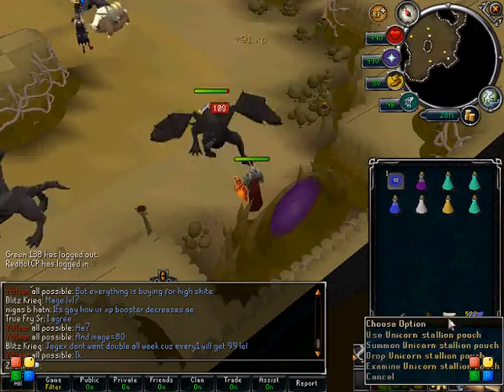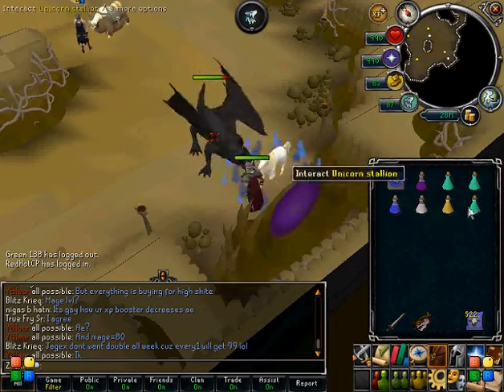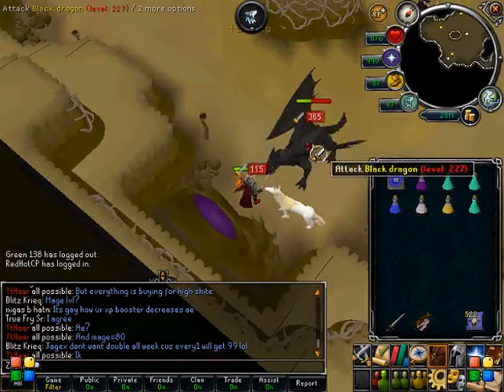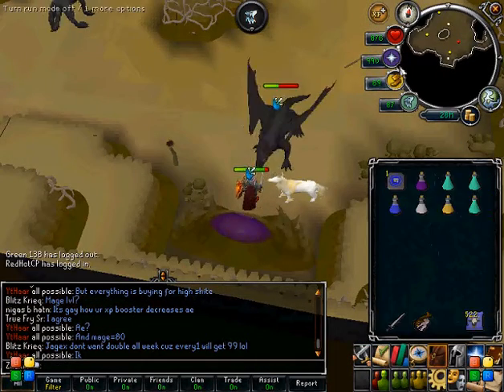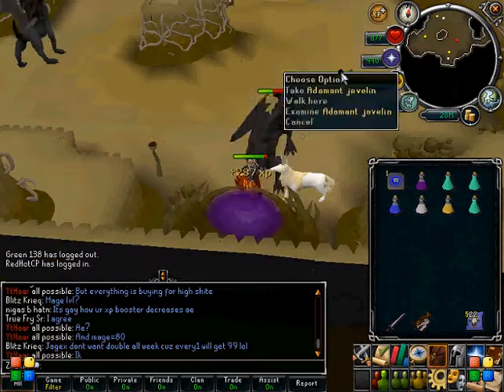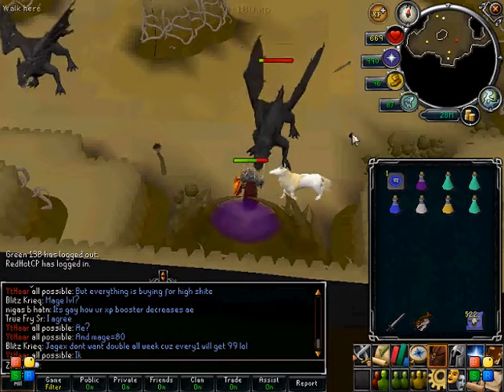Make sure you drink anti-fires first. The yak's nice, definitely, but you can do without since there's a portal to get right out, and you're automatically in Zanaris, I think. You can use prayers — you really don't need them here if you're a high level, but if you're a low level I would suggest them because they're level 227.